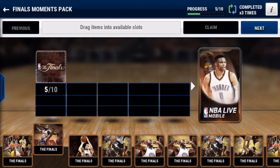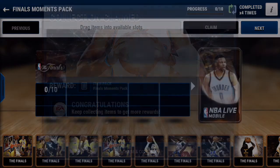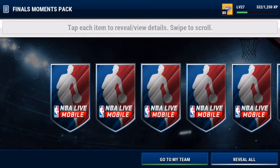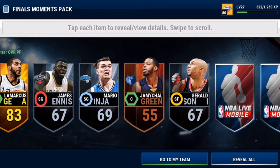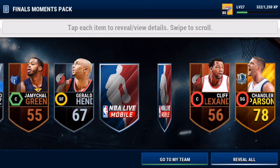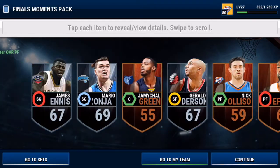Let's go another one — we might be able to open three. We can open three, okay, at least three. Let's see if we can get an elite pull. Wow, that's a lot of players. LaMarcus Aldridge — not a bad player. No elites, but we got LaMarcus Aldridge and Chandler Parsons.